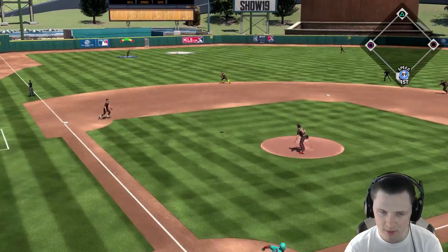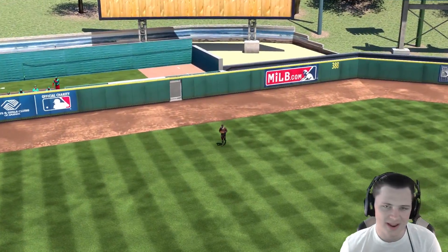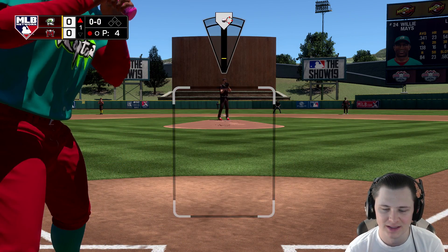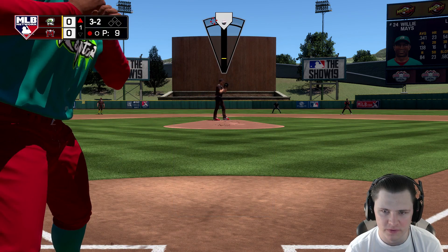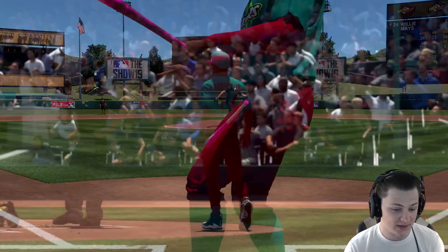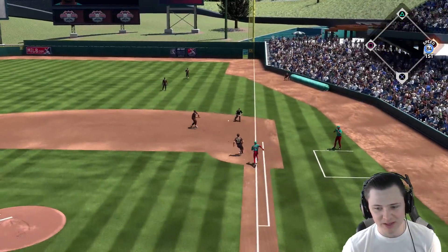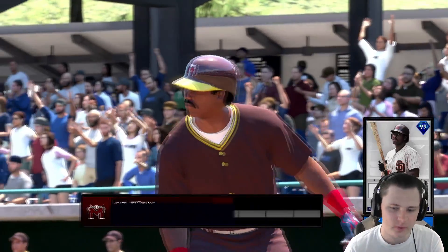Going 2-1, I'm going to put it in a terrible location right down the middle but it's going to be a routine fly ball to Willie Mays, who is now in left field. Full count, going for the dot pitch high then a sinker - that finds a little too much of the plate. 2-2, going right back to that slider - ends up right down the middle but Pete still makes the play. We get him out at first.